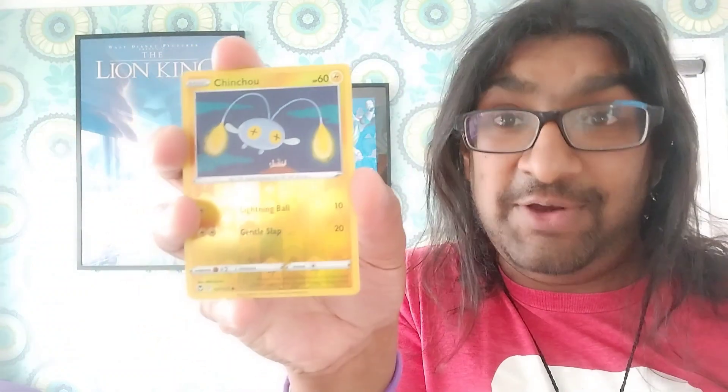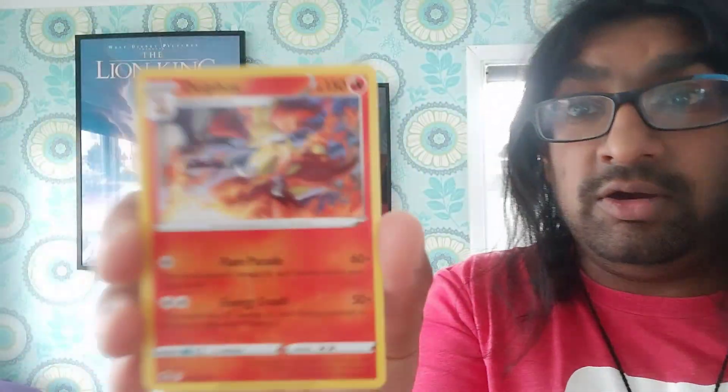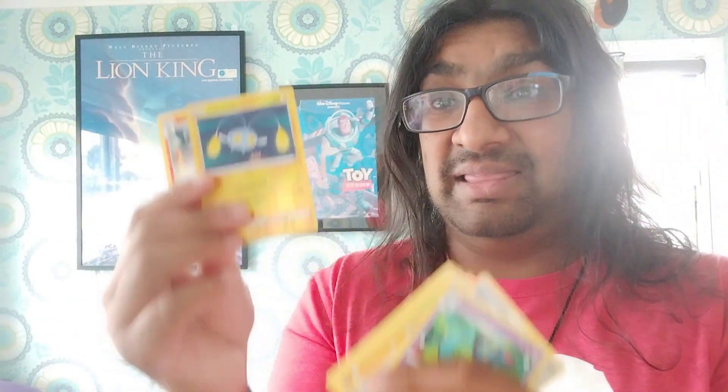The shiny is a reverse holo Chinchau — okay, very cool. You'll be seeing a lot of these guys in a future Magpie episode, stick around for that next week. And the final card for Pokemon Day — closing my eyes — it is a Delphox, just a regular Delphox. No holo, but that's okay, that's a really cool card anyway. Probably an average pack but we still got some pretty nice cards from it — lovely shiny Chinchau.